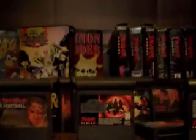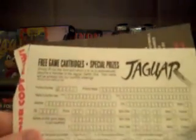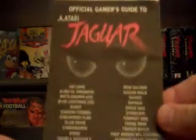Behind the box there is the instruction manual and some cards here. And that's for the official Jaguar book — it's just off screen there but I have it already, so I guess I don't need that.